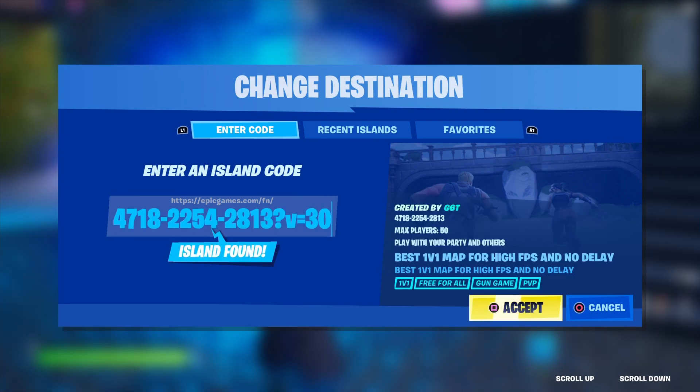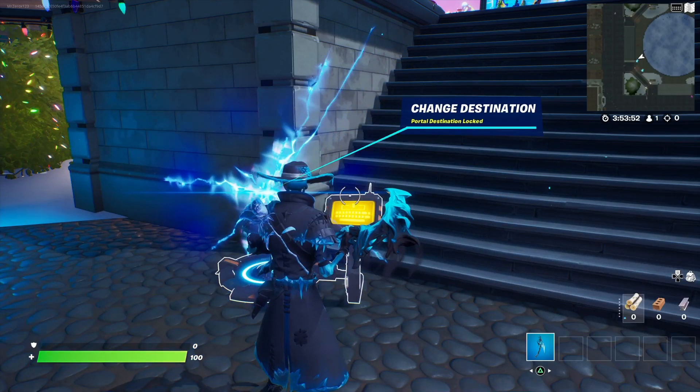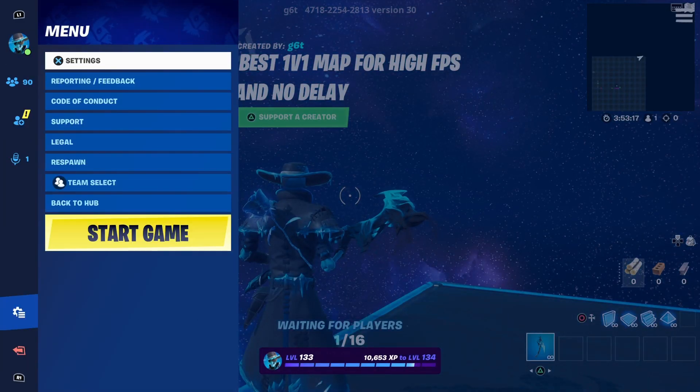First things first guys, go to creative mode and put in this map code right here. The question mark, the V and the equals is essential. This is an older version of the map, but yes, you do get XP from it. Make sure when you come in here to start the game, don't waste your time.